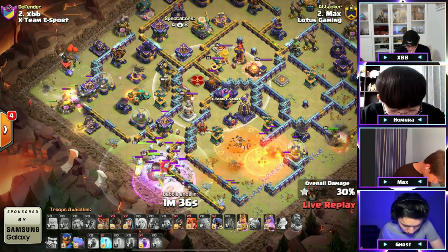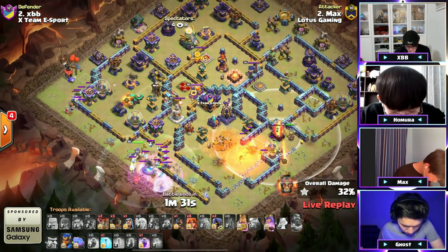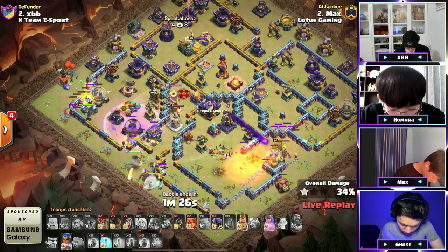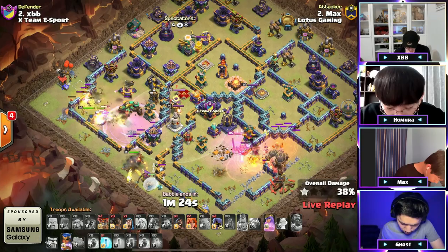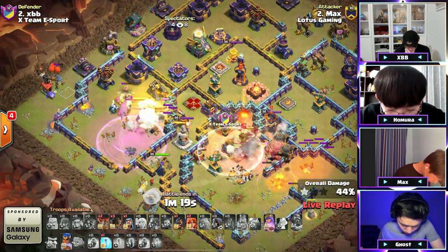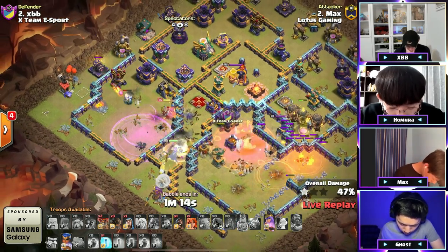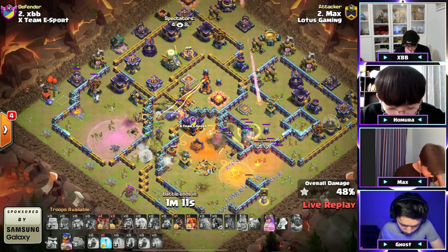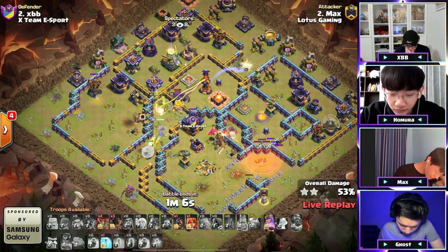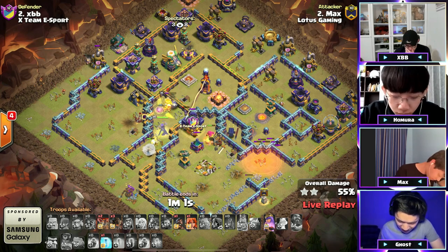The queen looks like she's gonna walk down this alley. The flame flinger's going down to the multi mortar, but the king just secured it. More valks coming in, royal champion — there's the rage. He needs to take down the scatter as fast as possible. Skellies go down, out comes rocky loons — finds the tornado trap. The mine lift does go down just like that, but the valkyries have just vanished right there as the RC is still making her way through. With the queen ability — those valks! He wanted that warden eternal tome but the headhunter CC unfortunately cost him.